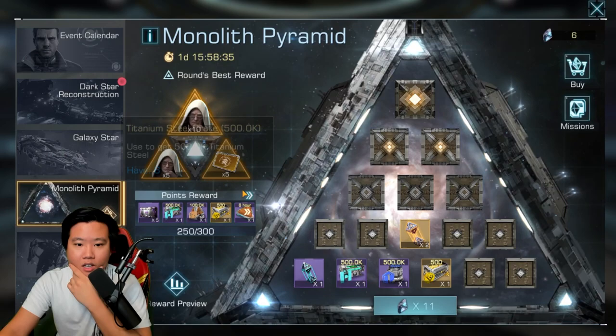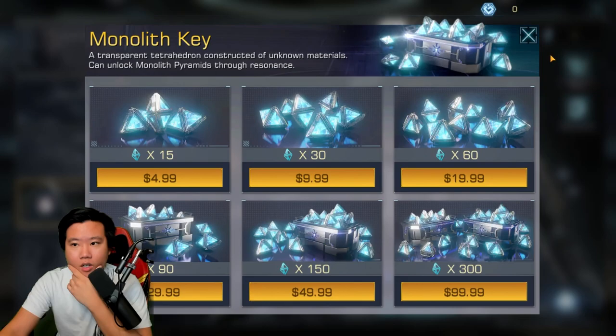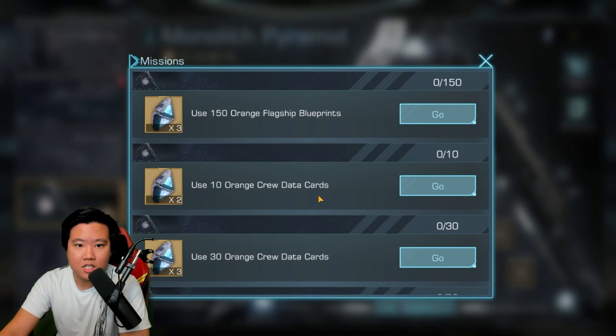Where do we land? Citation device. I'm not sure if this event is worth it — I feel like it's too expensive. I cannot do it again anymore. The probability is very low. You have to spend a lot to get the cloud raid data card; there's no way for you to earn this.